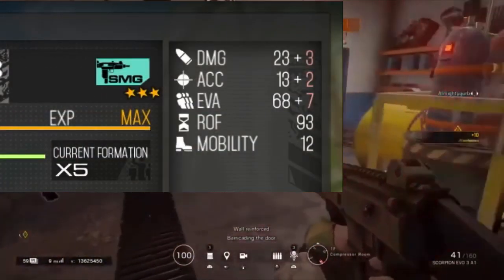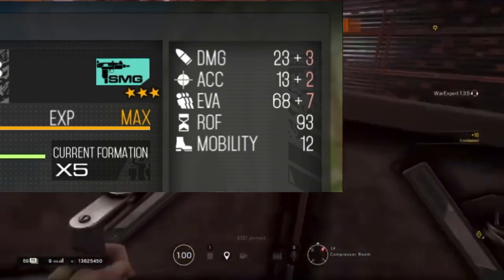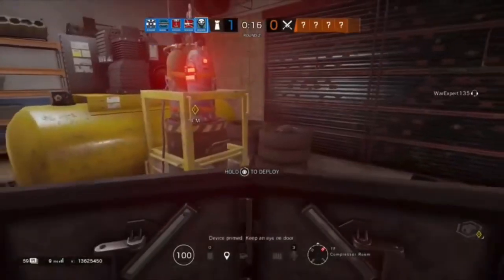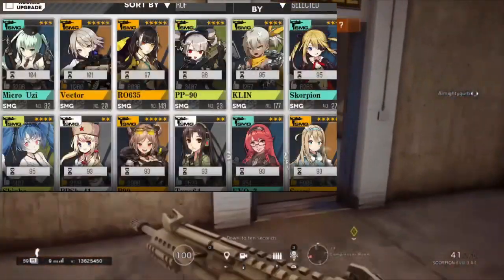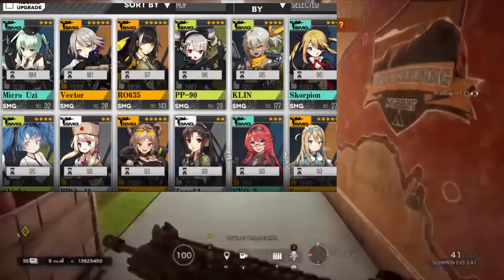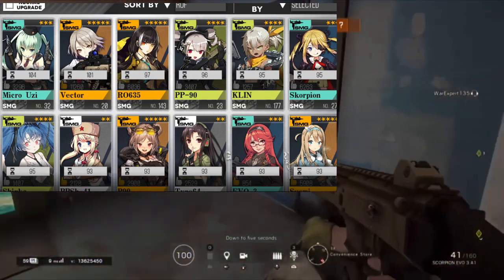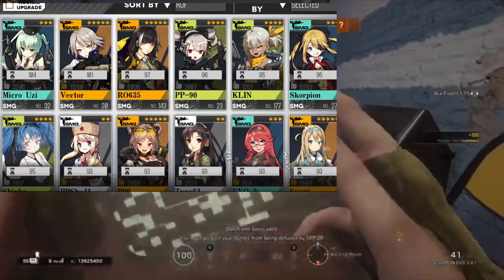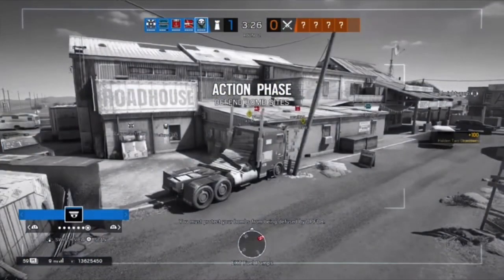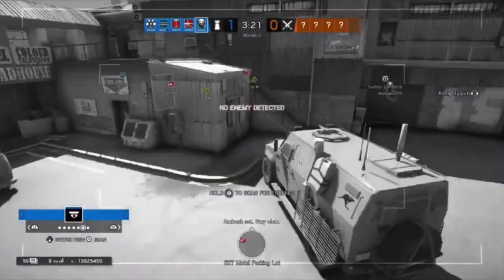Accuracy doesn't matter as much since damage is not the priority of an SMG, but it is dead smack in the middle at 13, with the low-high range being 11-15. Ella's Scorpion has some fairly high recoil after the nerf, which does make it a fair accuracy amount. Fire rate is respectively at 93, given that Vector and PPSH-41 are up there as well. But hilariously, Uzi should not be here — her RPM is only 600, which is nearly half the amount of Scorpion Evil 3, not to mention slower than Galil. So why is she the fastest firing SMG? It makes literally no sense.